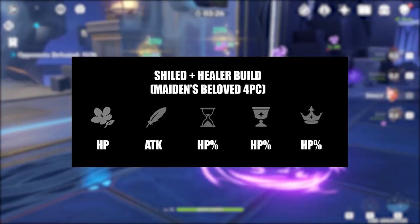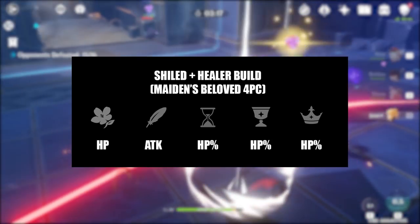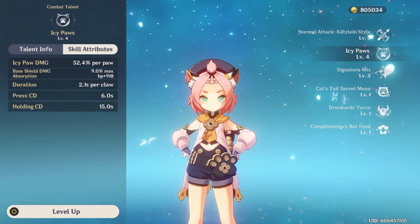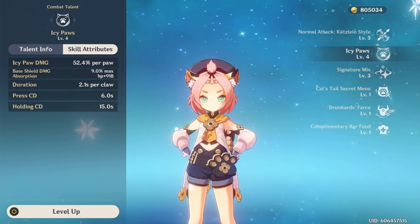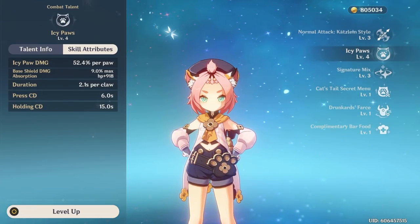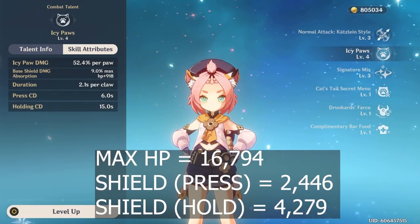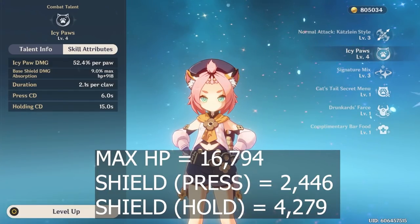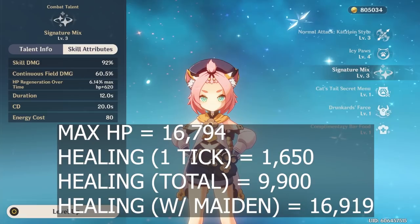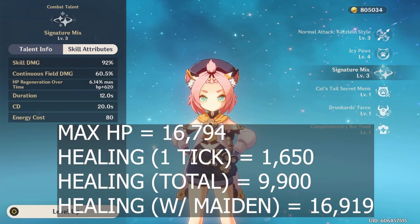If you want a better balance of shielding and healing, you can still equip Diona with the 4-piece Maiden's Beloved set, but go for an HP main stat on the circlet. Just like Diona's HP generation, her shield strength scales fully off of her maximum HP. By switching out the main stat on the circlet, you will lose up to a 35.9% healing bonus, but her shield and healing will still both benefit from the HP main stat, and her shield scales more sharply with HP than her healing does. My Diona currently has a max HP of 16,794. With this max HP, her shield strength is 2,446 or 4,279 depending on the duration of her shield. With this same max HP and no healing bonuses, Diona heals for 1,650 for a single tick, or 9,900 for a total of 6 ticks. With a 4-piece Maiden set, this will increase to a total healing of 16,919.